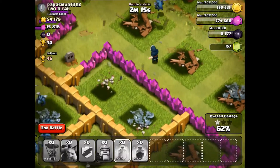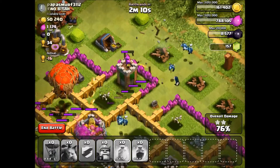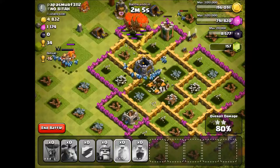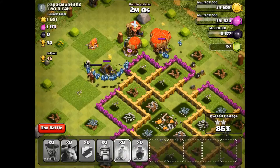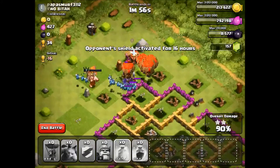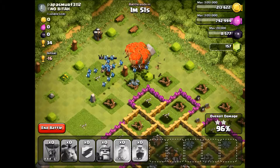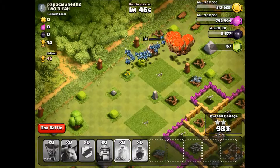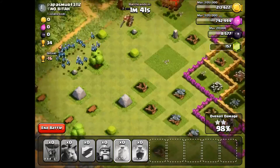Even though the wizard tower damage is spread out, there's a revive wizard there too. All defenses are down and the balloons are starting to run everywhere. There's a Builder's Hut in the corner but the minions will get that really fast — they are one of the fastest troops in the whole game. Hog Riders might be on par with them though.